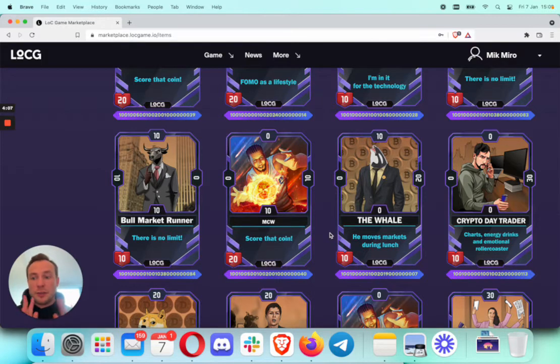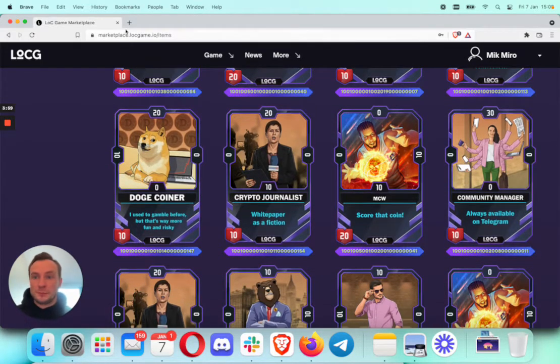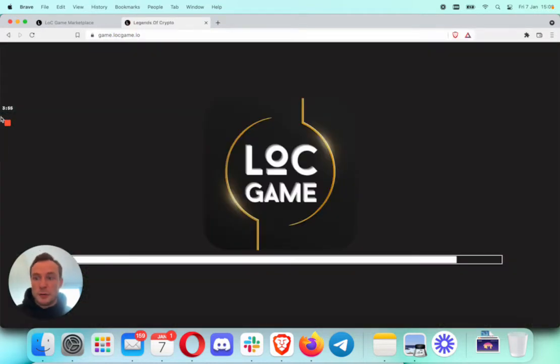The system picks randomly 15 unique cards from your own wallet, and you play with those. So let's check out game.loggame.io. It takes a while to load these days on Polygon, so be patient.